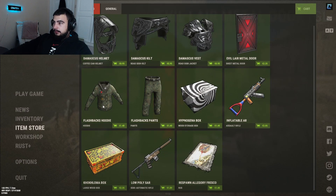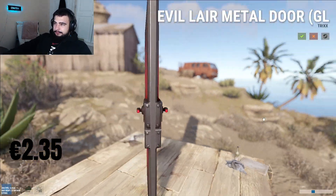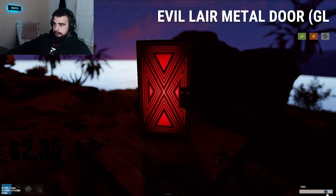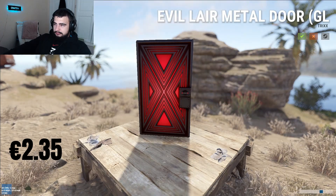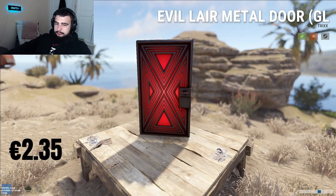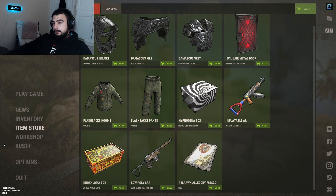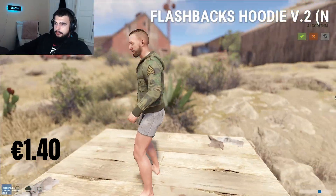Next up is the Evil Lair metal door, $2.35. Outside it goes in the dark, looks like an X-Factor door or something. It's all right, nice little glow, but nah — 3 out of 5.